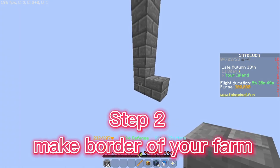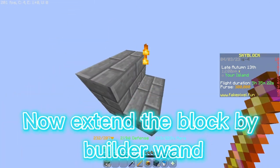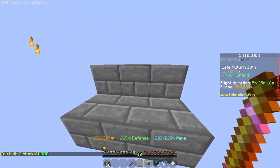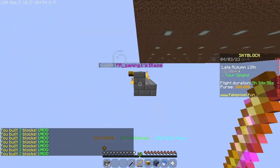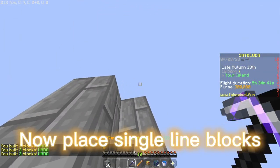Step one: place some blocks down on your island. Step two: make the border of your farm. Now extend the block by builder one. Now place single line blocks.